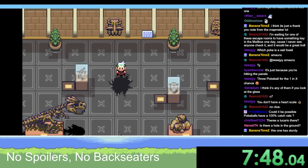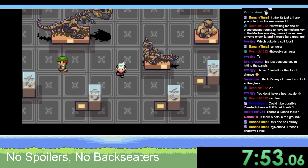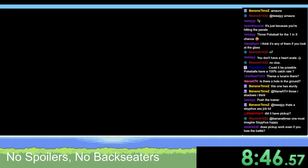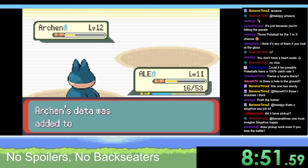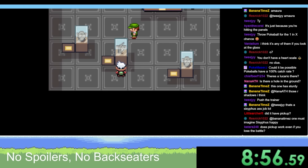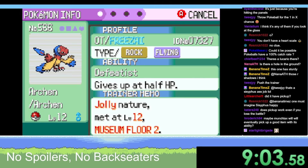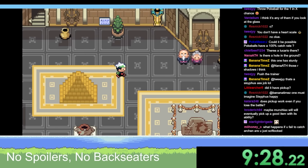There's a hole in the ground - maybe you can push something through it. Do any of these Pokemon have anything interesting? We got an Archen! We have two Pokemon now. Jolly nature, Rock Throw. Let's find out what we have to do here.